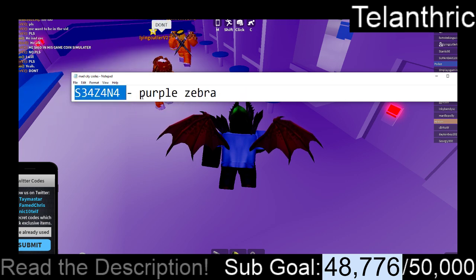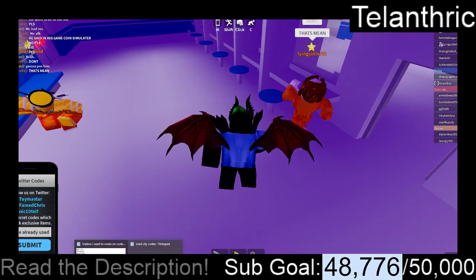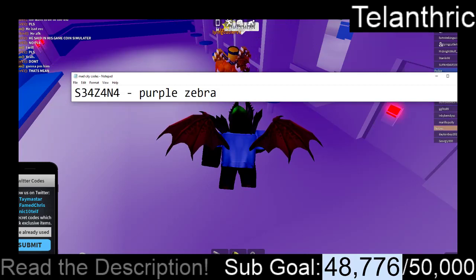The next code is the new code: S34Z4N4. That's the Season 4 code, and it's going to give the Purple Zebra car skin.